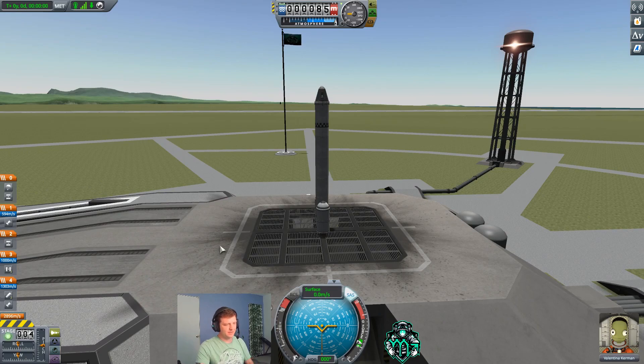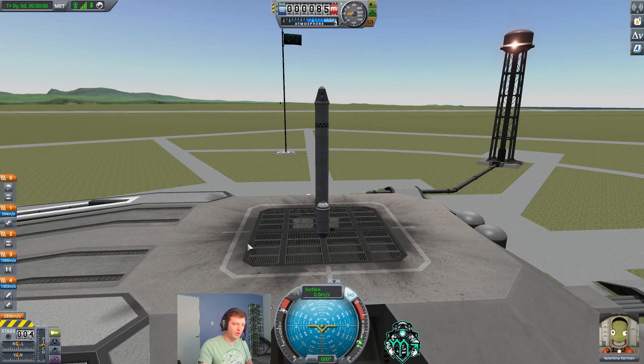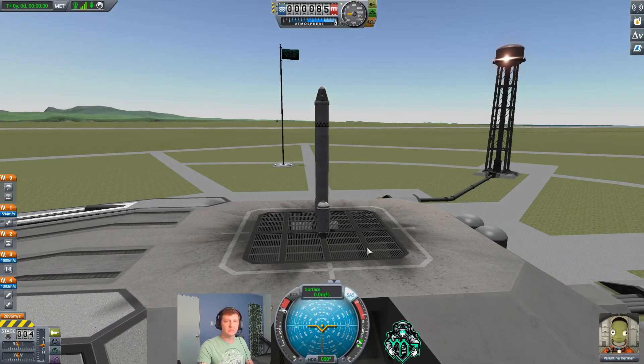We're going to hit the T key for SAS and hit the Z key, which will put us at full throttle for the liquid fuel engine. Let's do a count: 5, 4, 3, 2, 1, launch.